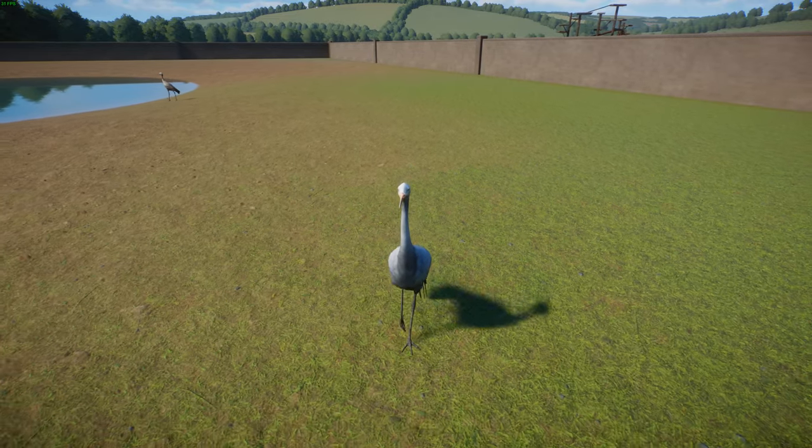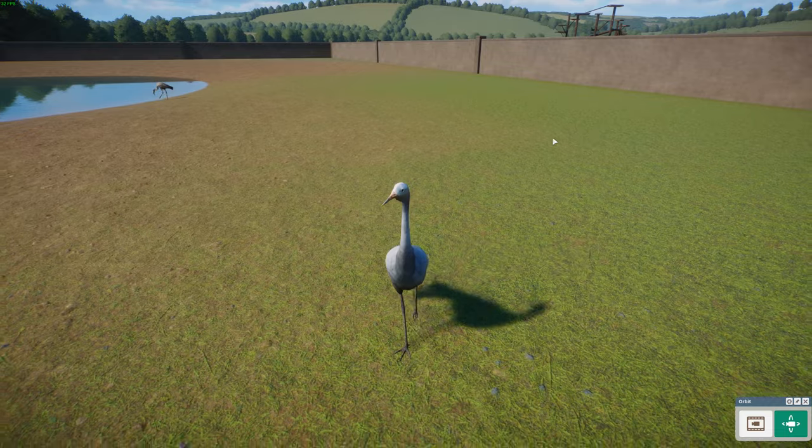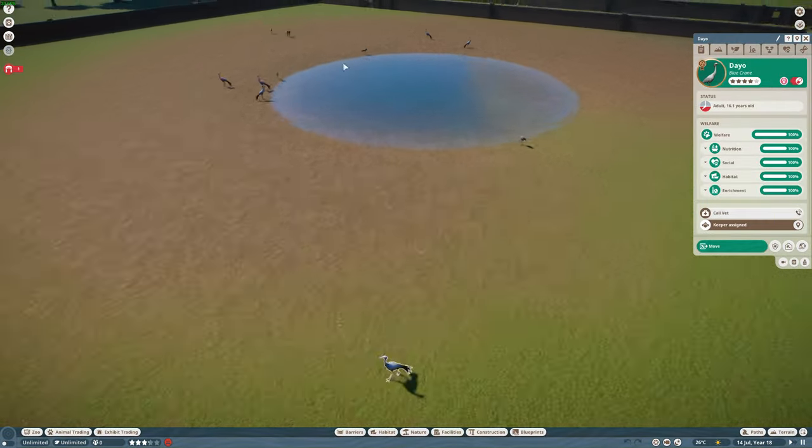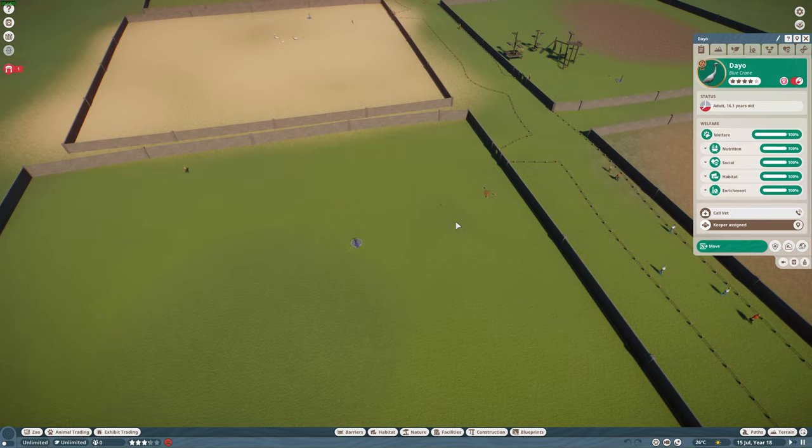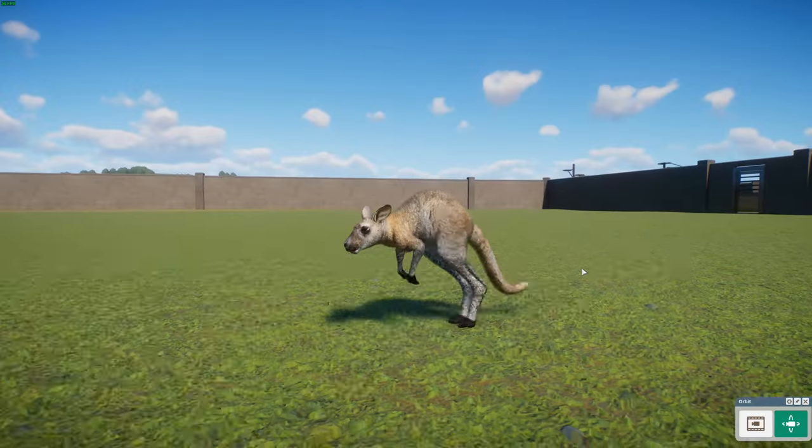That was done by Bongo Hardwood and came out really nicely. Moving on to the next animal, we have the red-necked wallaby, also known as the Bennett's wallaby.